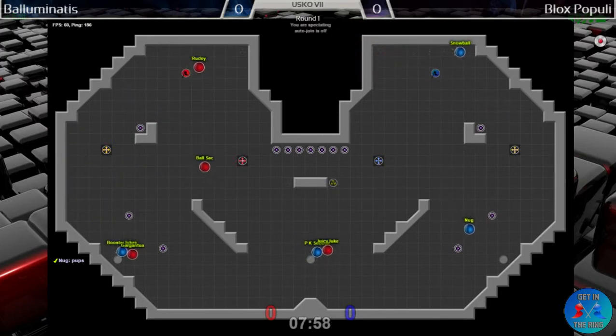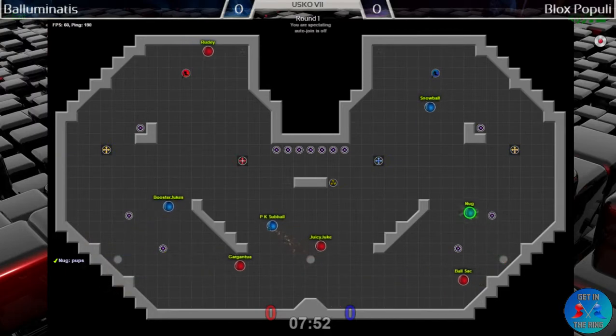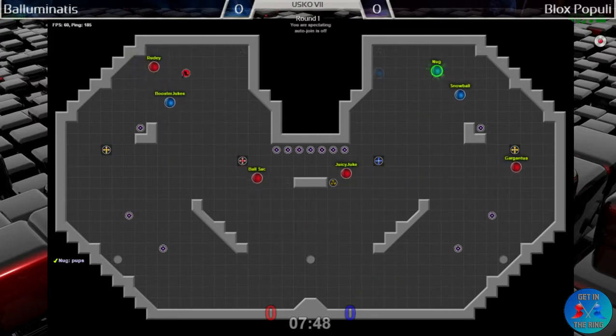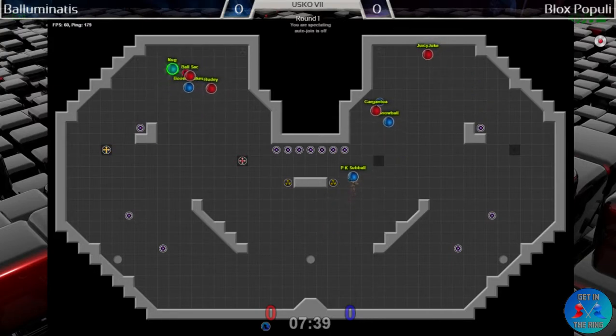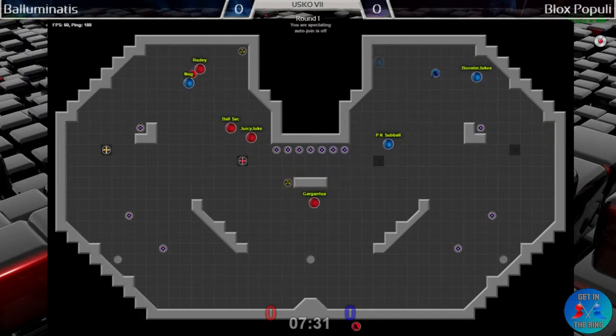Another round of power-ups coming up and it looks like we're going to have potentially a fight on all three power-up slots this round. Right goes uncontested to Box Populi — I now have a tag crew on defense. The Juke Juice however couldn't get out of base and what could have been a really strong capping opportunity — Gargantua now is feinting away from the boost. PK Sub Ball has a re-grab but that boost spawn could have helped him, but in the end wasn't enough.